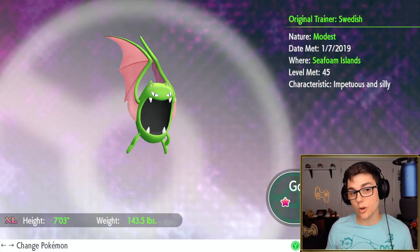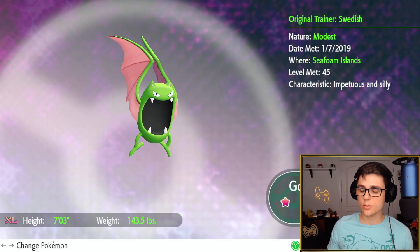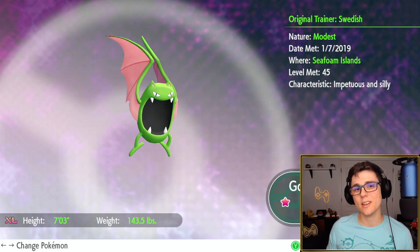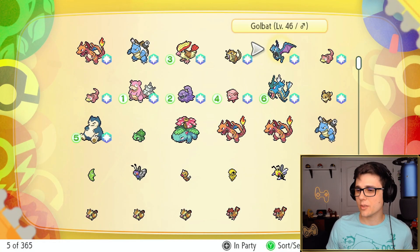Really cool Golbat - I caught it as a shiny Golbat, original trainer me, nature Modest, caught at the Sea Foam Islands at level 45, and it is Impetuous and Silly. Really cool little Pokemon. What I want to do is take this Golbat, move it over to Pokemon Sword and Shield, and show you guys what the problem is with the game right now and why Nintendo needs to get their things together.